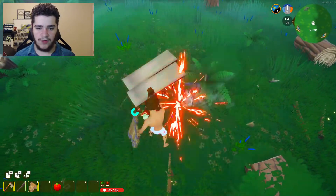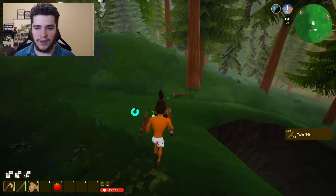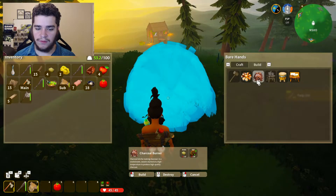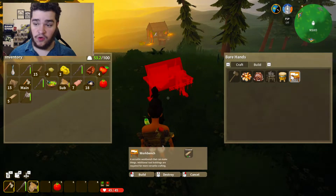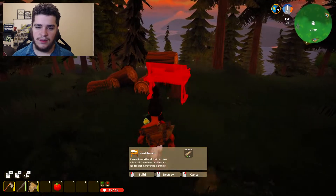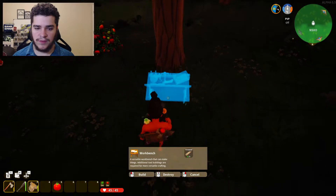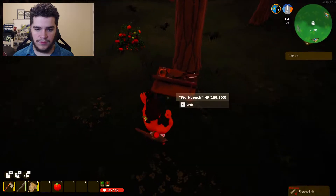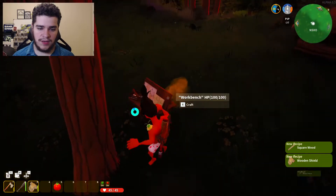Let me see if I can destroy this — oh, firewood! I think I could start building my house if I can figure out how. Let's go to the building menu. We can build a charcoal maker, a tool shelf, a normal workbench, a wood block. Let's build our workbench right out here next to this tree. How do you rotate it?